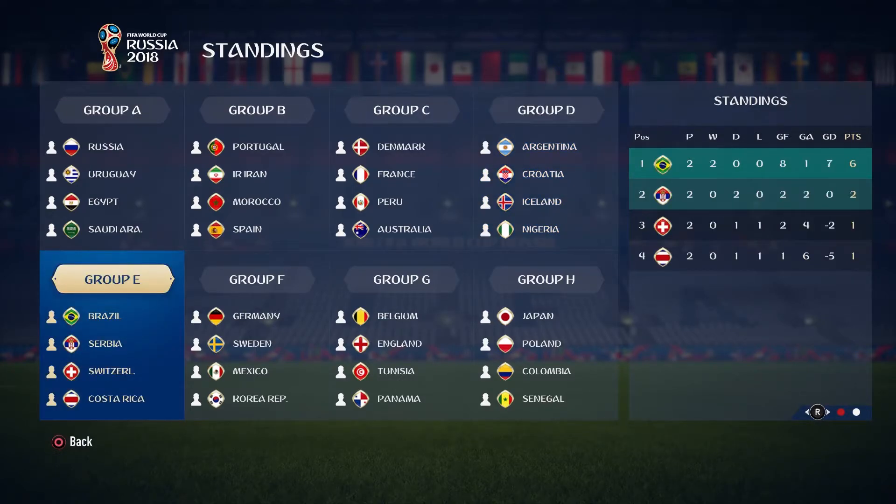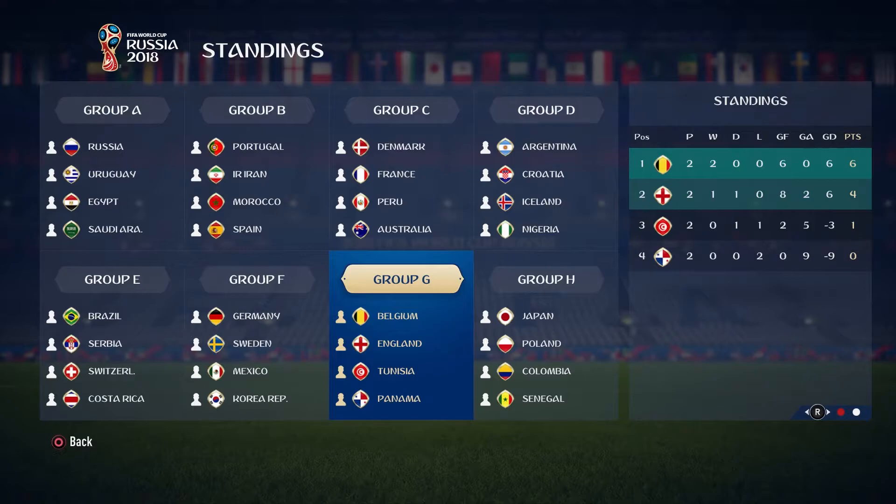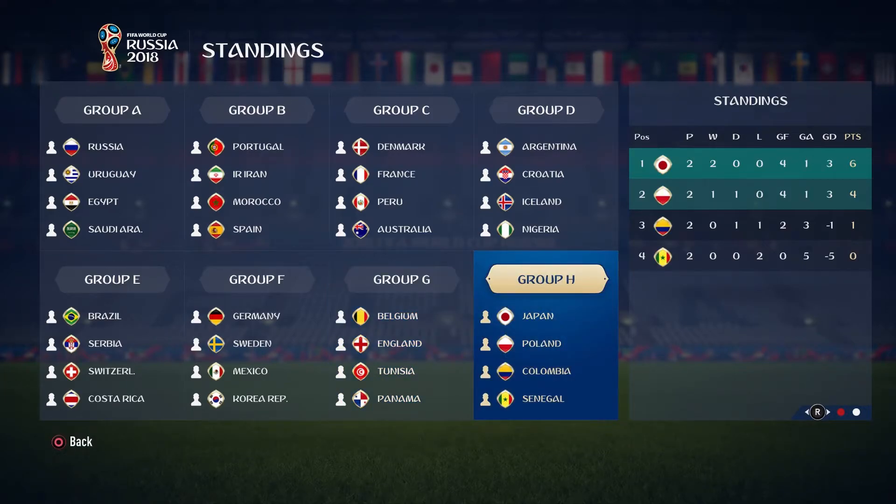Group E: Brazil with 6 points, guaranteed to finish top. Serbia in second place, just hanging in there, with Switzerland and Costa Rica a point behind. Group F: Germany with 6 points, Sweden with 3, Mexico and South Korea both on a point. Group G: Belgium with 6 points, England with 4 — England most likely through because of goal difference. Tunisia with just a point; Panama with 0, completely out. Group H: Japan on 6 points, Poland on 4 — could well be through due to goal difference. Colombia with a point, Senegal out on 0.